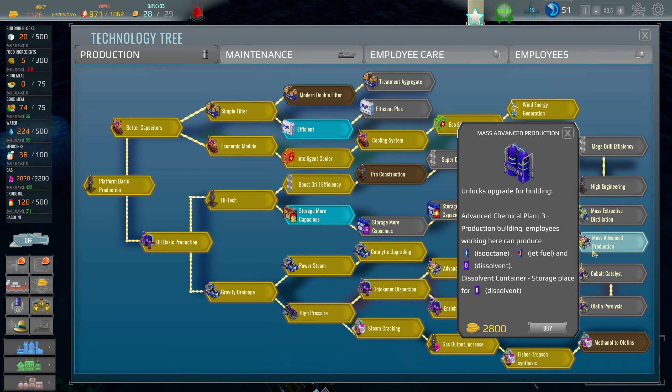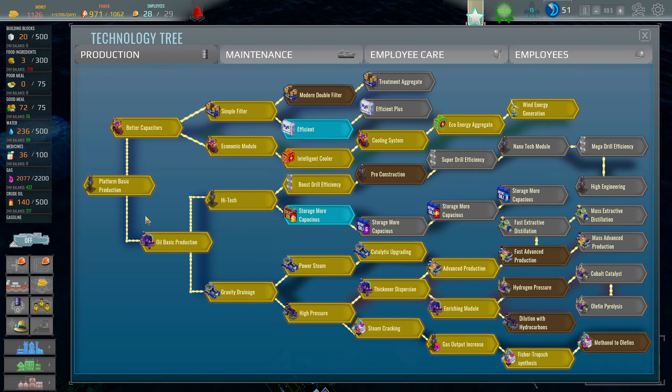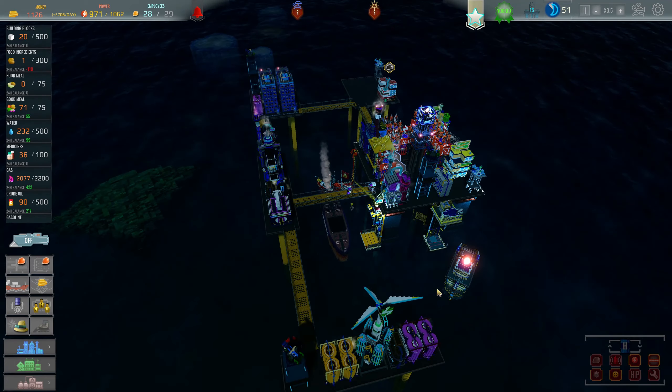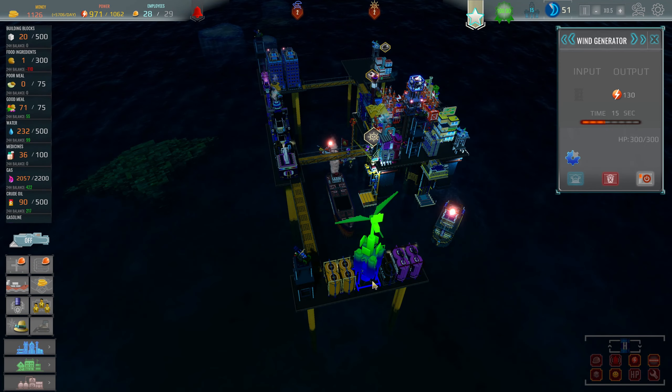In order to know what that symbol is I need to go look it up. I really have no idea what it is — it was a green barrel with a P on it. There we go — plastic! Apparently we need plastic to upgrade the silver turrets further.